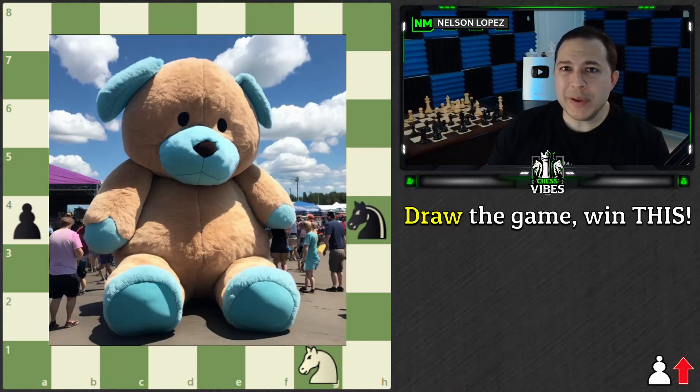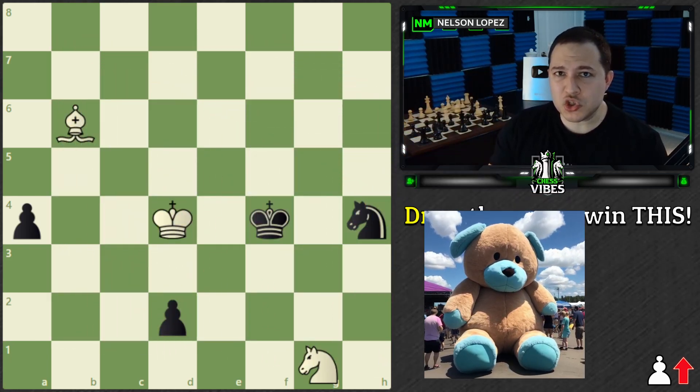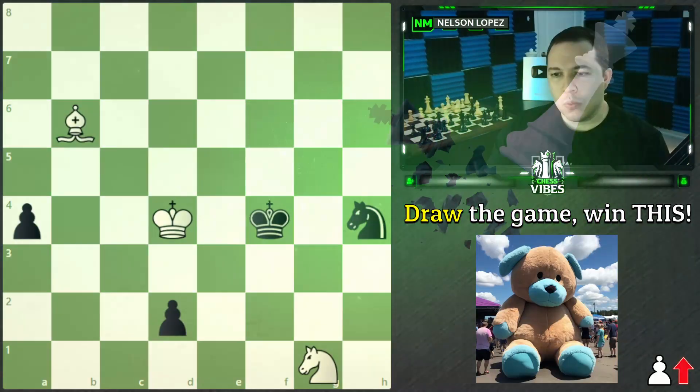You're at the state fair and you see the biggest stuffed animal that you've ever seen. It's a prize at one of the booths, but the only way you can win it is by solving this chess puzzle. The guy at the booth tells you it's white to play — you're playing as white and all you have to do is not lose. These pawns are going this direction; it's your move. What do you play?